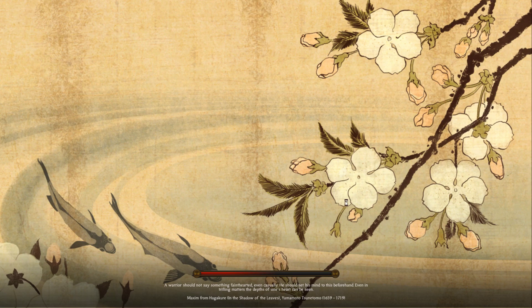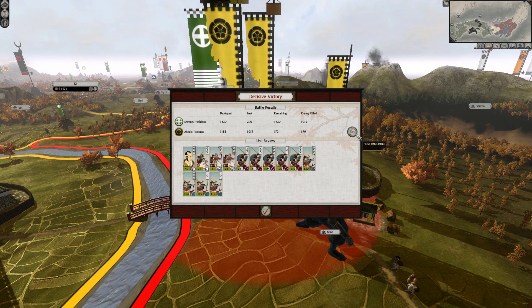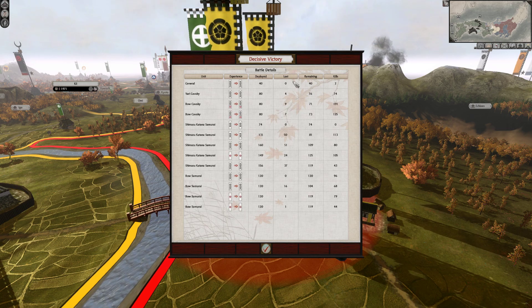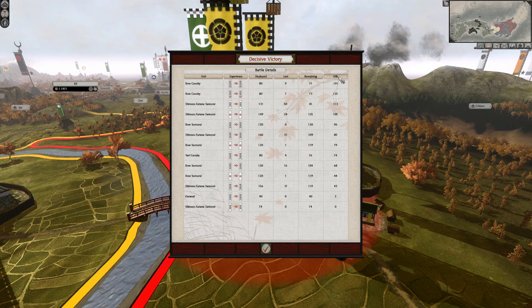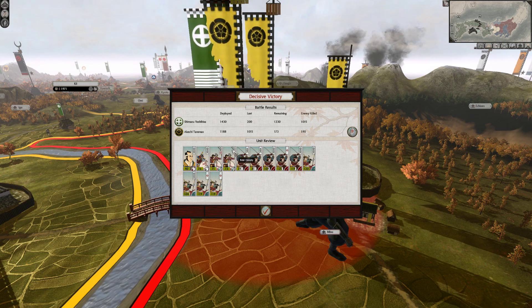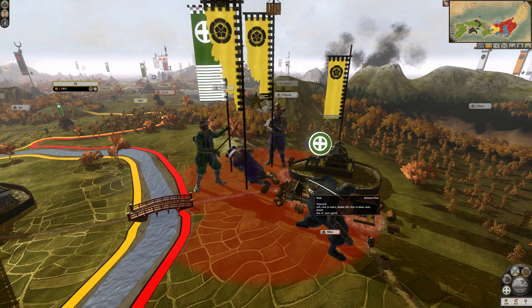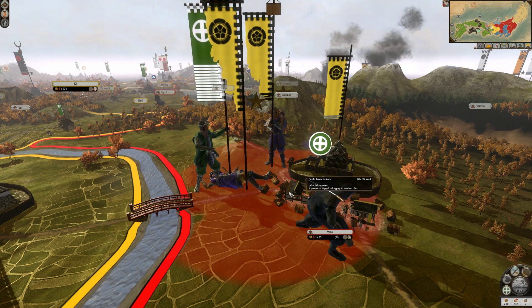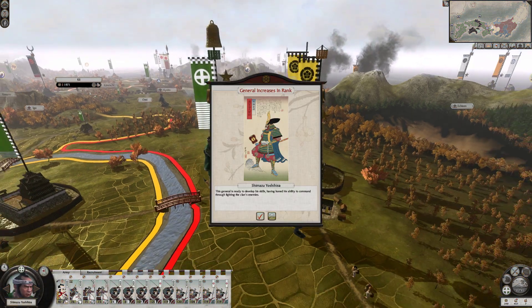Minimum losses — I will check in a minute. About 200 losses, so a 1 to 5 ratio. Not bad. Most of the katana samurai were rushing in. Most kills by the bow cavalry — they are really good units, those two, glad I have them. Completely killed them off, killed their general, and the general increased in rank.